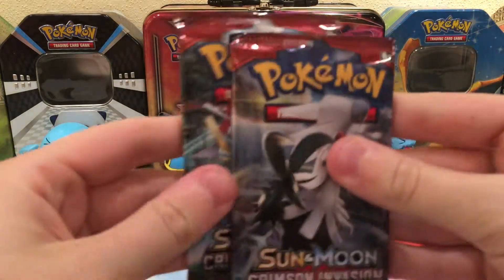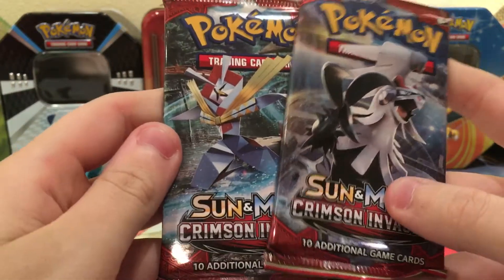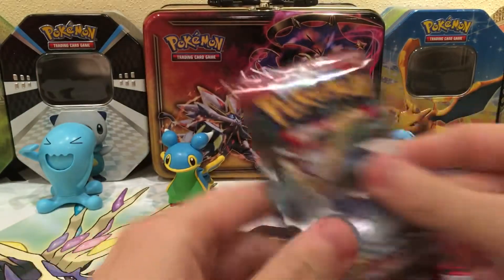And then the part that we all like — the two booster packs. One has the Silvally cover artwork and then the Kartana cover artwork. I'll open up Kartana first.